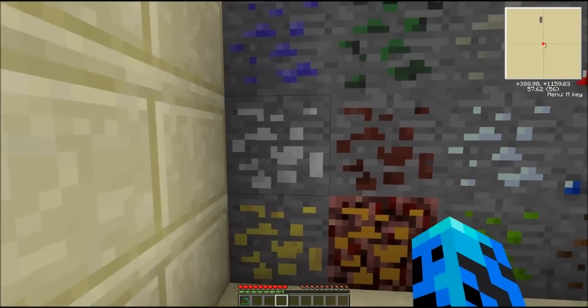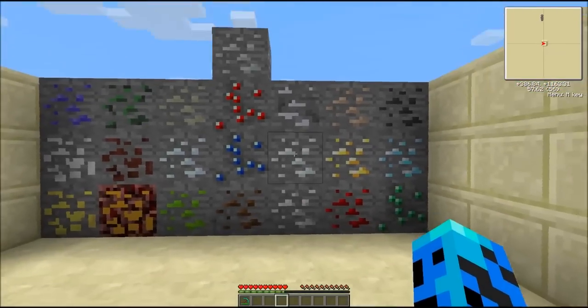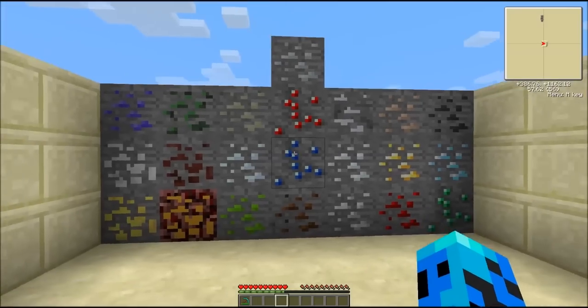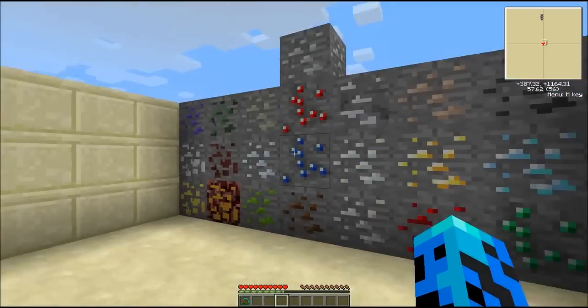And that's pretty much it for the ores. Lots of new ores as you can see — fourteen new ores with the six originals, that makes twenty ores total. And this one, if you couldn't tell from the texture, is only found in the nether.